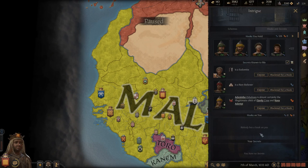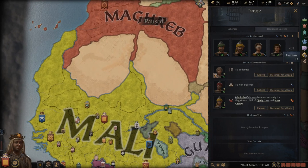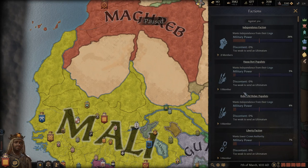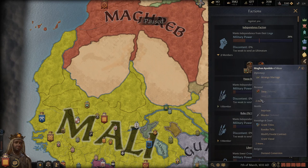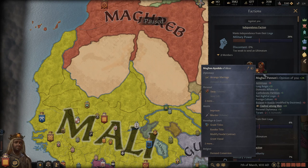Hooks and secrets: this screen will tell you what hooks you might have. If you know someone's secrets, you can blackmail them with a hook, then demand money or get a favor. For factions, the faction tree lets you see roughly what people's opinions are. If you want to get rid of a faction member, you can bribe them to get their opinion up and hopefully they'll leave the faction.